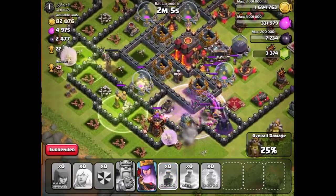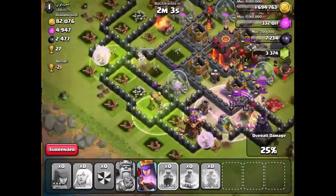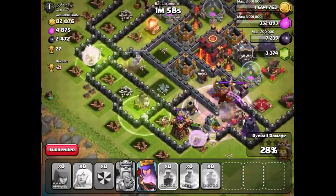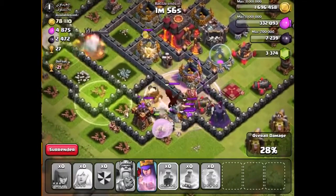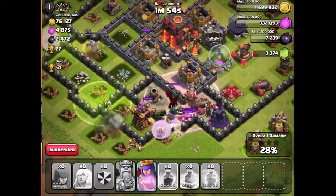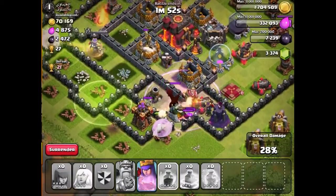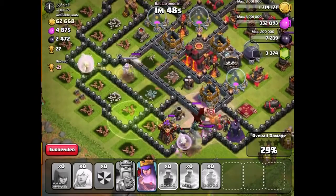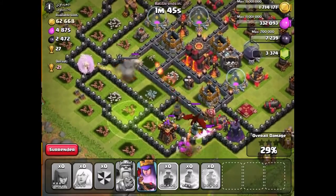I'm going to drop the rage in there. I think I'm going to wait, actually, for my queen. She doesn't need to be raged up yet — she's still doing really, really well. I want to wait until the queen is close to the Infernos, and now I'm going to use it on that. But it looks like the king has died. It's only the queen remaining. Come on, queen — you can do it. Show us what you're made of.